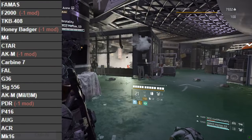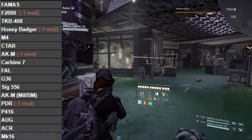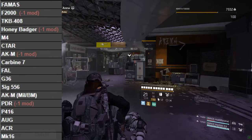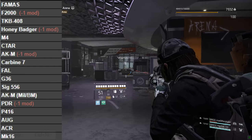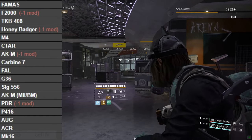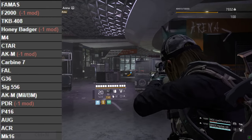At base, the order of DPS for standard ARs is: FAMAS, F2000, TKB, Honey Badger, Police M4, CTAR, AKM, Carbine 7, FAL, G36, SIG, AKM Military and Black Market, PDR, P416, AUG, ACR, and MK16.